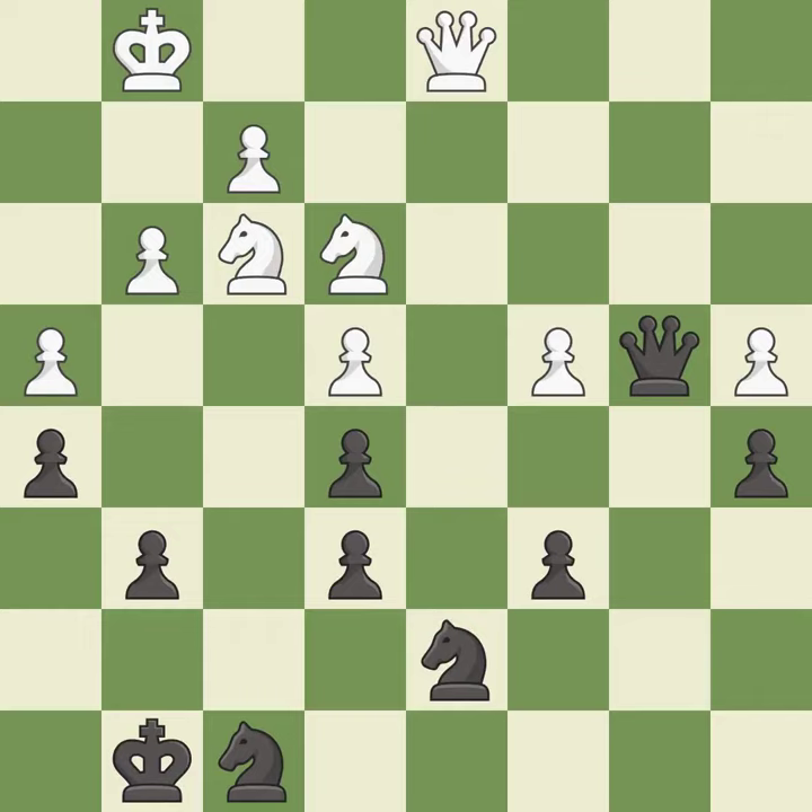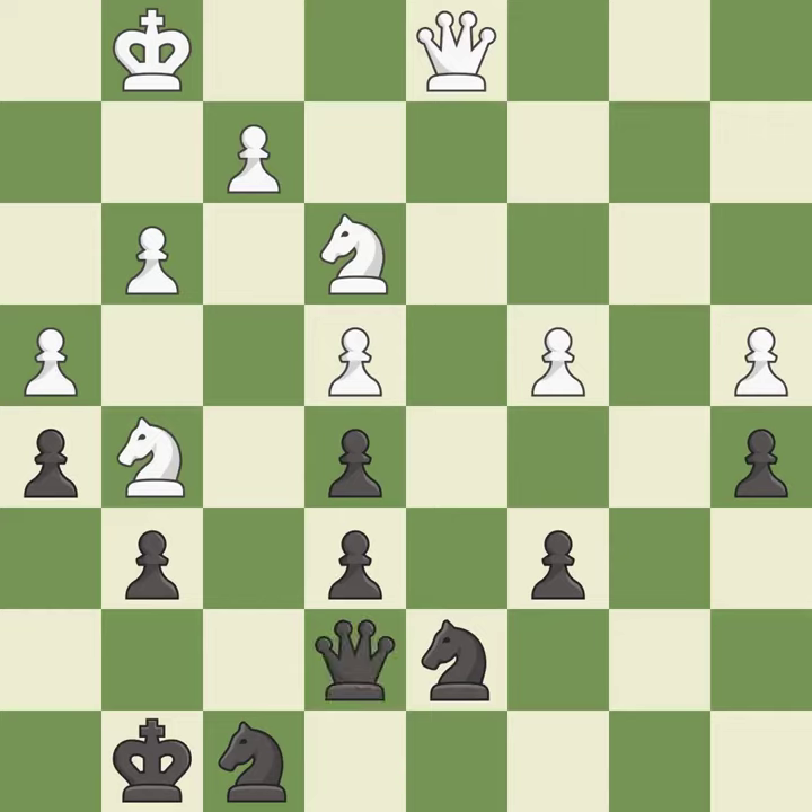Black was worse off, but now they are in a losing position — it is a mistake. This takes an outpost, an active square where the knight cannot be kicked out by a pawn — it is best.